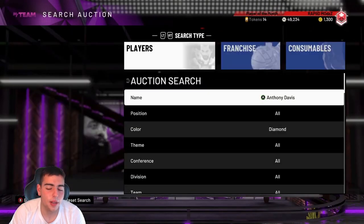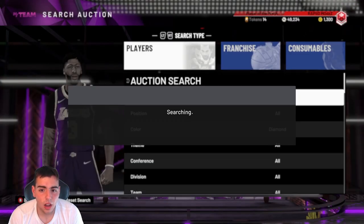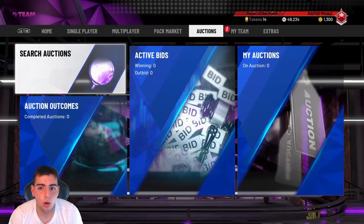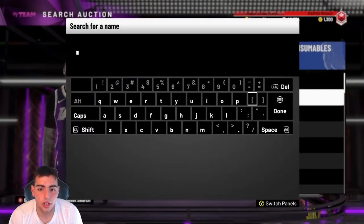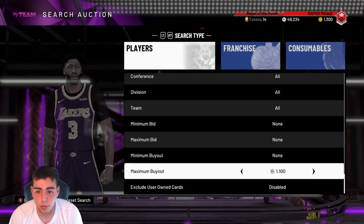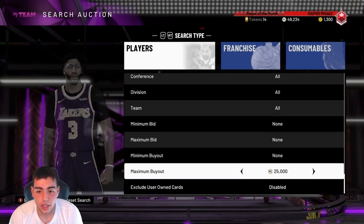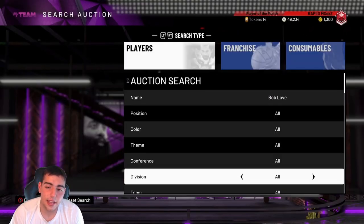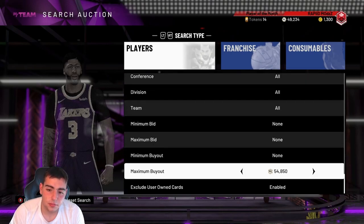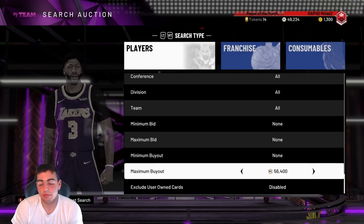Maybe we can snipe on the auction house. I don't know how you guys feel about this card — they only dropped one moments card, which is kinda interesting. Out of all the moments, they still have not dropped the Giannis moments, and he dropped 30, 13, and 11 on his debut in his first game. I don't know how they didn't drop it, but yeah, that's the AD. Stay tuned for some more content.